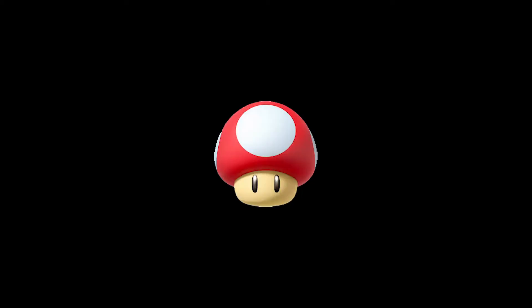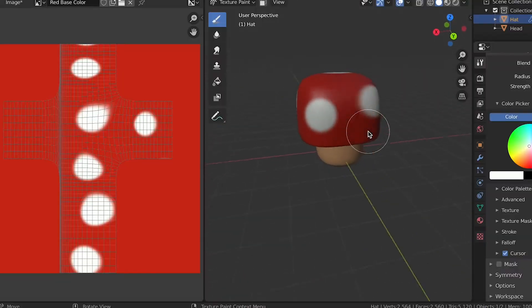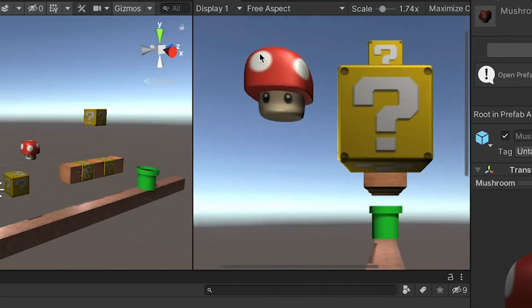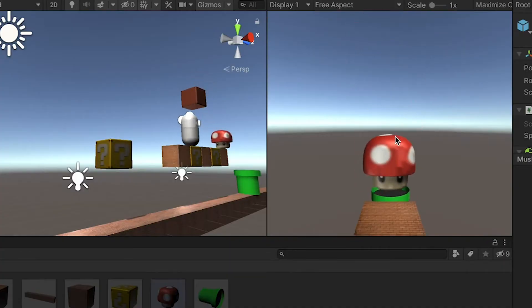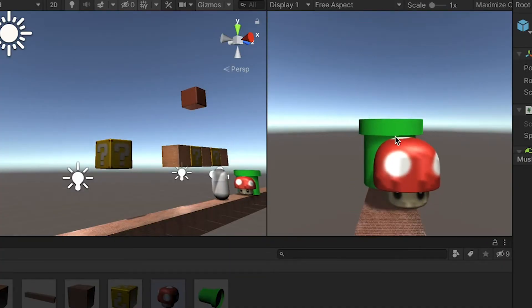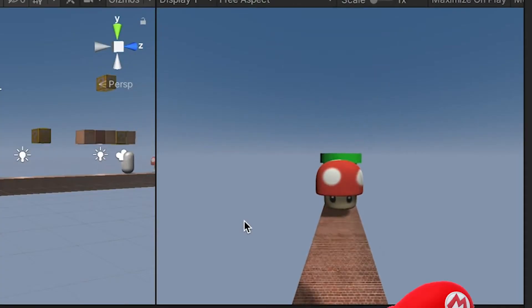Next up was making a super mushroom so Mario could eat it when he hit a block and grow big and strong. I put something together in Blender and added this sad little mushroom to the game. I wrote a little code, and now whenever I hit a block, the mushroom appears. We'll ignore whatever happened here.